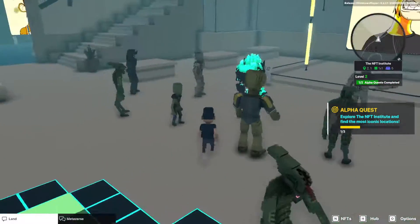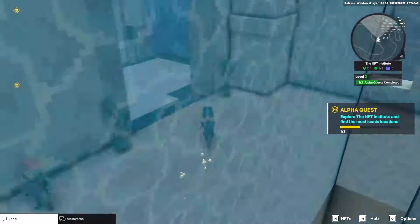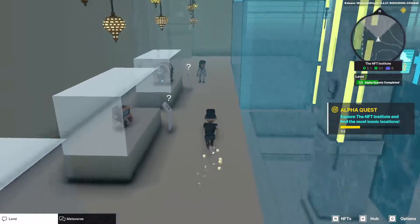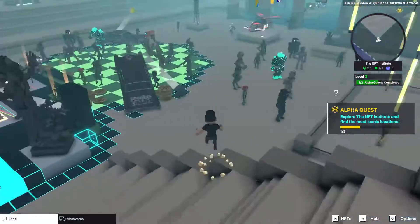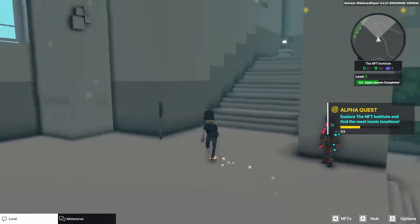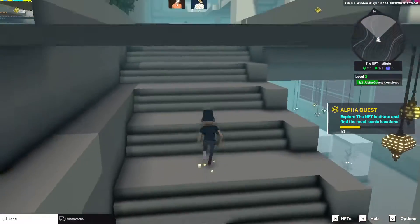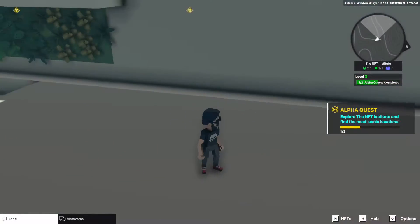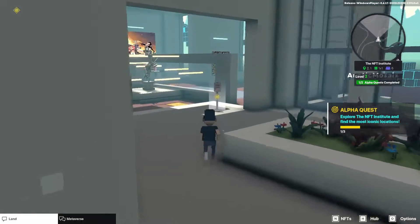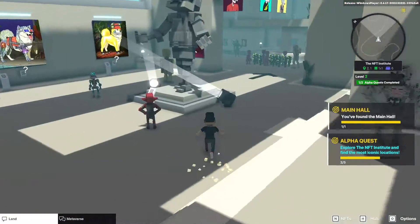Alright, that got lame pretty quick. Let's get out of here and head upstairs. I've found a couple of bugs that we've actually reported. Main hall done. Now how do I get upstairs?